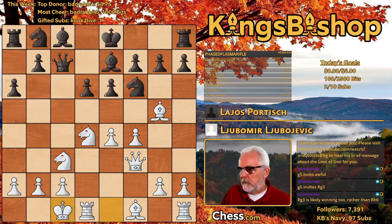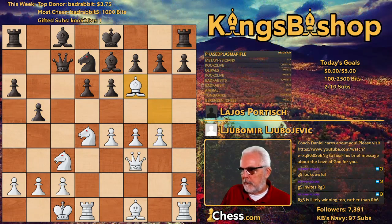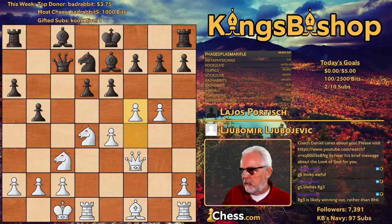Queen's side castles. Queen's knight to D7 is the main line. Pawn G4, pawn B5, bishop takes the knight, knight takes the bishop. Pawn G5 hitting the knight. Knight returns to D7. Pawn F5, trying to pry open the structure. Knight C5.